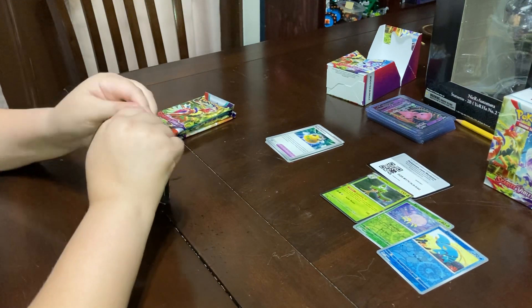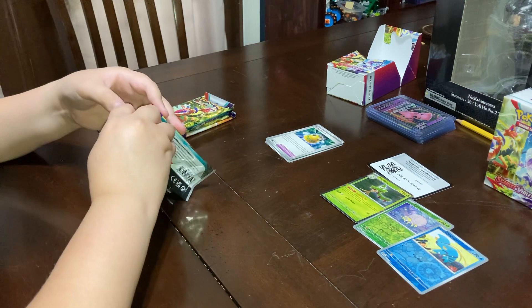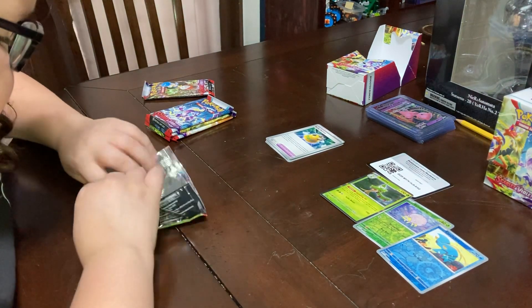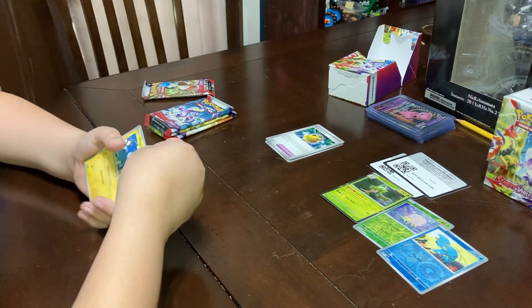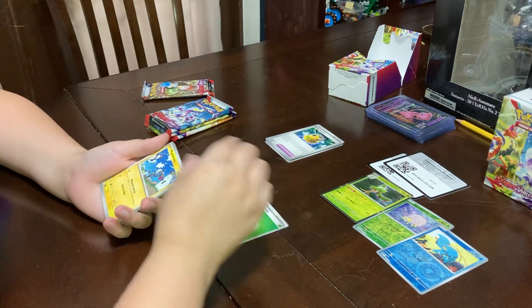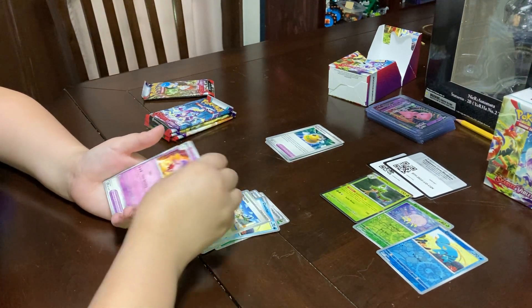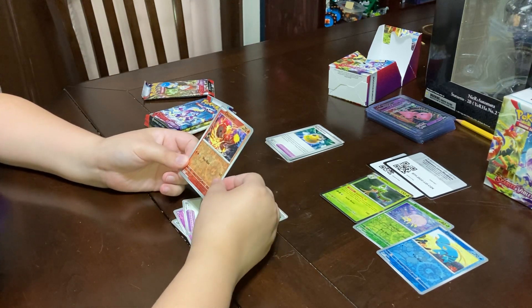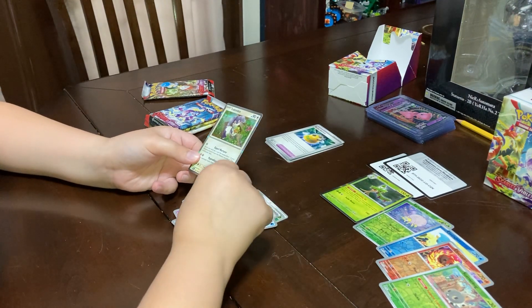Pack two. We have a Basic Leaf Energy, Magnemite, Energy Switch, Veroom, Clauncher, Mesagoza, Drifblim, Define — I don't know what that is. A Foil Charquette, Foil Scatterbug, and another one of these — it's an Indeedee.